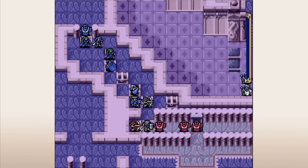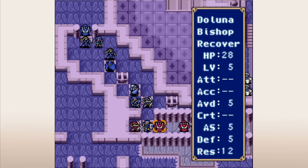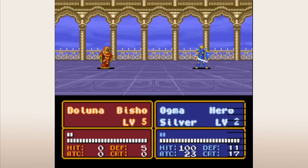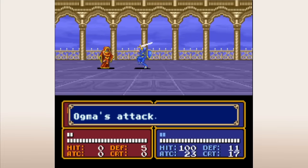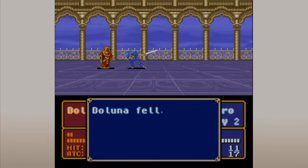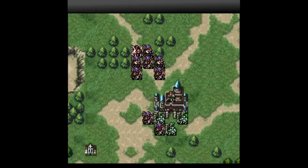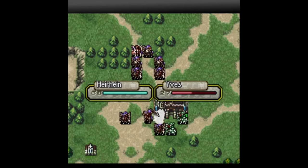Some other Fire Emblem games use this type of innate support bonus in addition to another support system. For clarity, when both systems exist I'll be referring to this type of innate support as a bond support, because that's what they call them in the Tellius games. But after FE3 we have Genealogy of the Holy War, which doesn't have supports per se, but it does have a few related systems and mechanics that I want to talk about that likely influenced supports in later games.